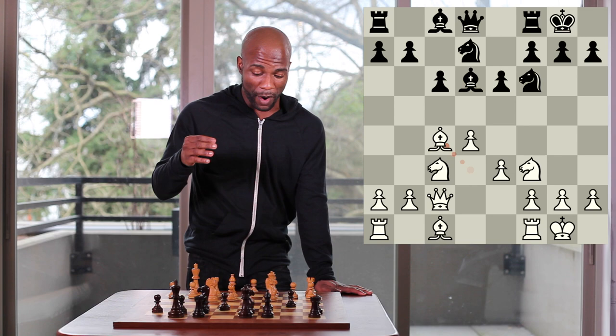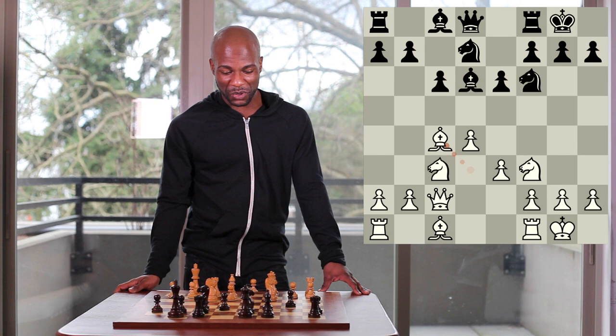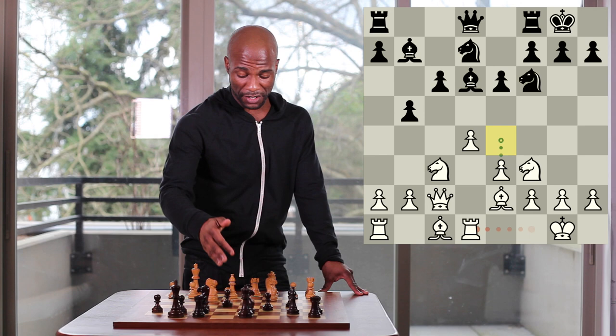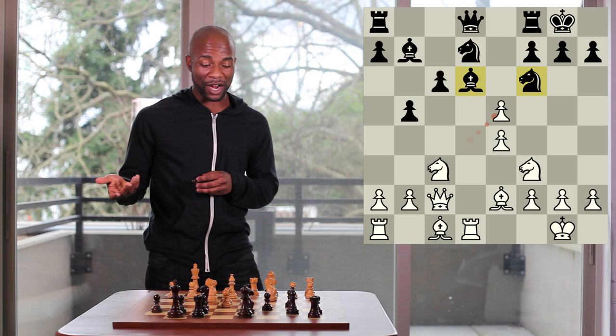By inserting the moves queen to c2 and bishop to d6, white has managed to slightly complicate black's ability to bring the pawn out to the c5 square. And as part of a domino effect, white has therefore managed to continue depriving the light squared bishop on c8 of some of its useful squares. In the game, black played the most common move here, bishop to b7, and I continued with rook to d1.